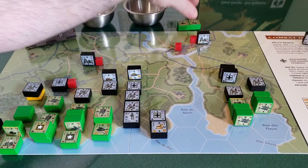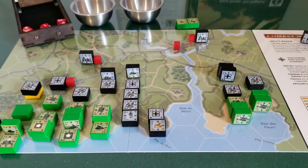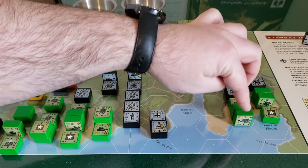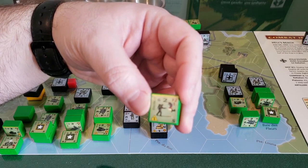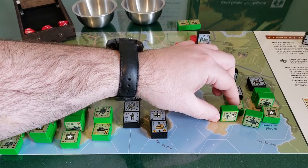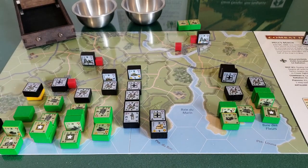Now we just have one player turn left — the German fourth was done, so the Americans get their third platoon. Let's place headquarters in that hex and activate all these guys: a rifle squad, a rifle squad, another rifle squad, and an engineer. Engineers are a special unit — when they engage in assault combat, you double their firepower, so from two strength firepower two, it becomes two strength firepower four in assault. First, let's have this rifle squad shoot up into this hex — three strength, firepower three: five, seven, and eight — no hits. Dang.